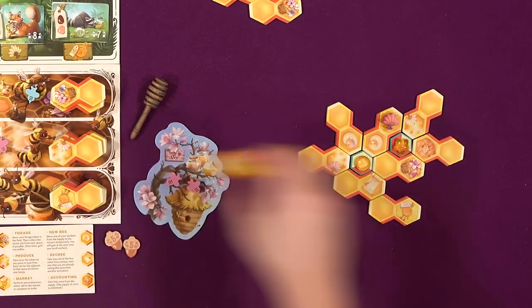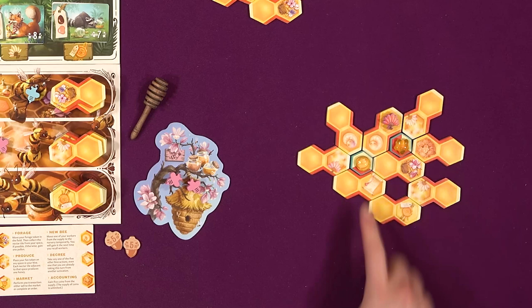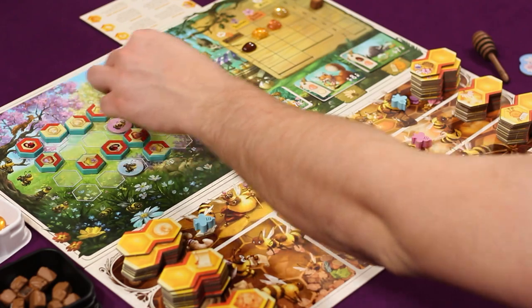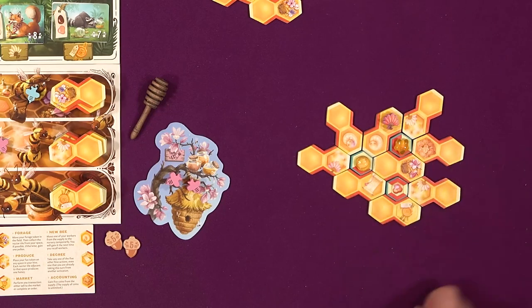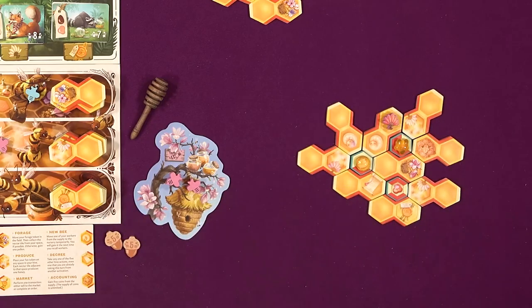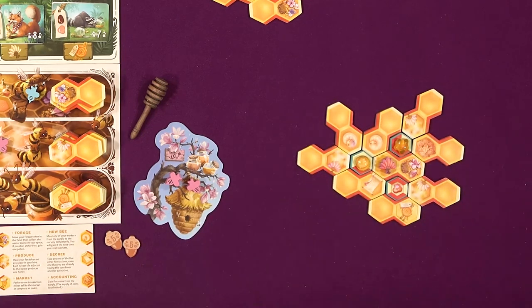I'm gonna go here and get a fan. I'll put it right there. I completed this one right here, so I am going to do a forage action and get this cherry blossom right here. Put it in there like blam. And fan - where's the fan? A fan right here. I'm just gonna get a cherry blossom honey.